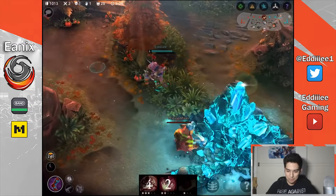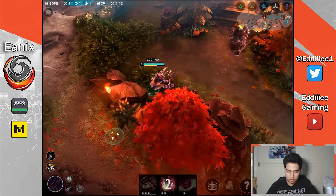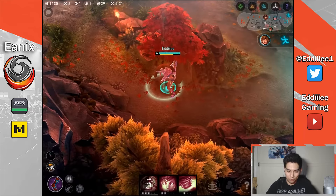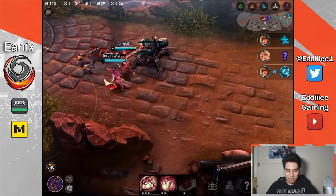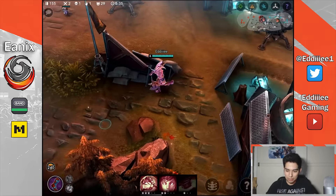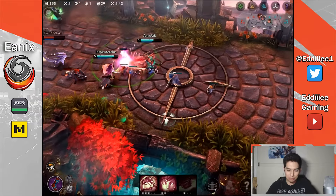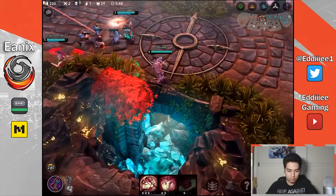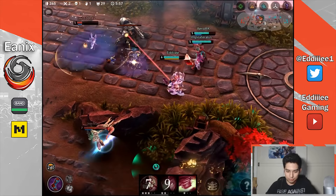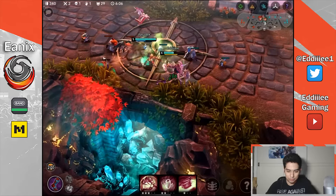Uh oh, that doesn't seem to be good. RIP. I'm just going back. Hopefully she doesn't appear in my face. We got the Alternating Current. At least they didn't get my back. I'm gonna go ahead and get my minion mine — uh oh. They just keep getting into trouble. That's a used fountain already. Uh oh, RIP. Let's just get out of here.